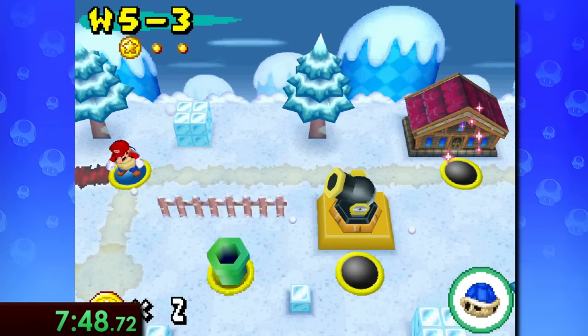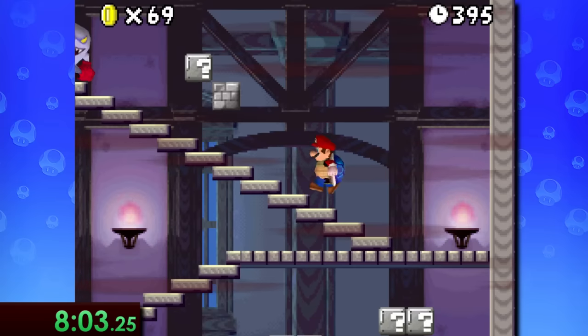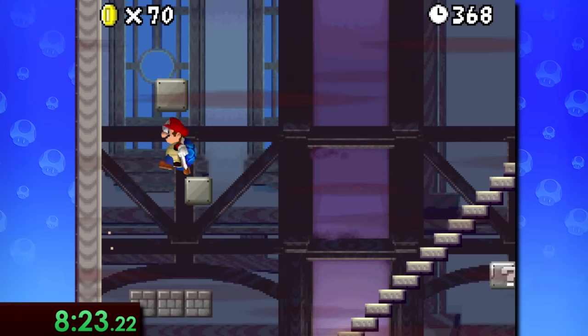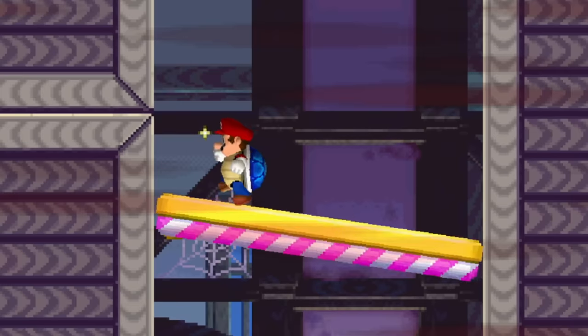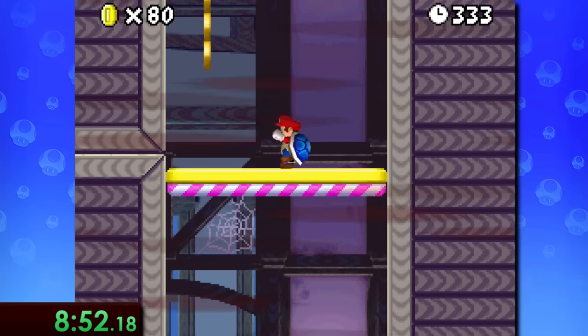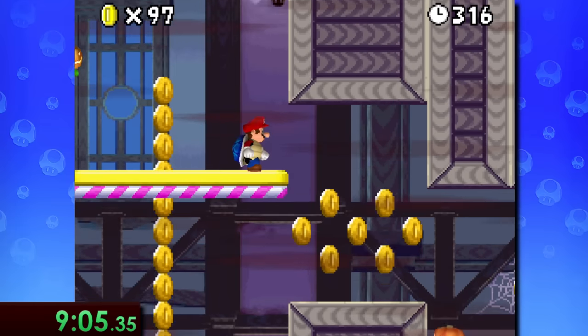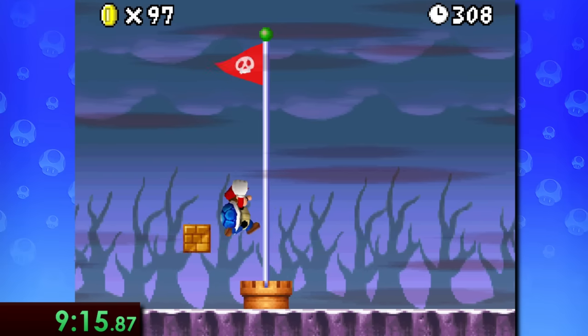Next comes the one and only ghost house we'll have to deal with in this speedrun. After climbing some stairs and avoiding a bunch of bruiser enemies, we can hit some hidden blocks to reveal a secret vine, and this leads to a door which takes us to an elevator that's incredibly scary. You can't really do all too much here since the elevator is scripted, so you just have to chill until it flies all the way up to the top, and then through another door is yet another secret exit.